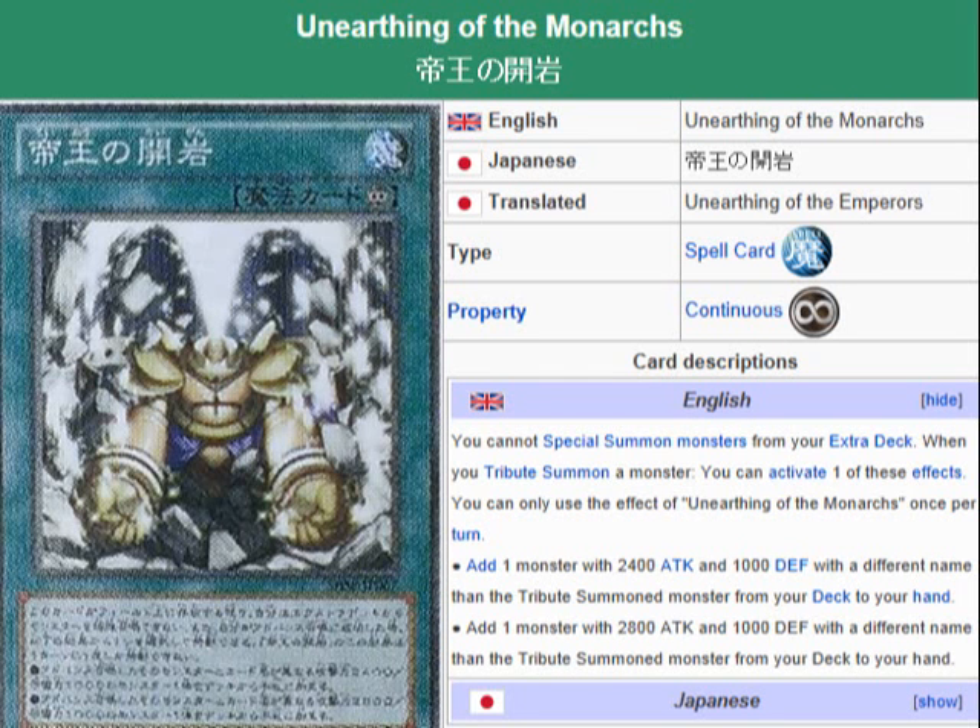Yu-Gi-Oh 101 card review. Here to review a card coming in the OCG booster pack Shadow Spectres, coming July 20th. What we're looking at here is Unearthing of the Monarchs. It's a continuous spell card.